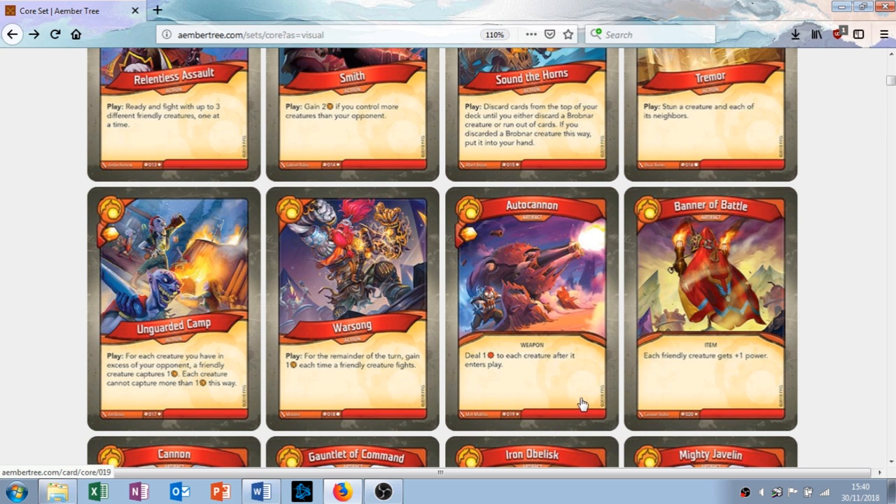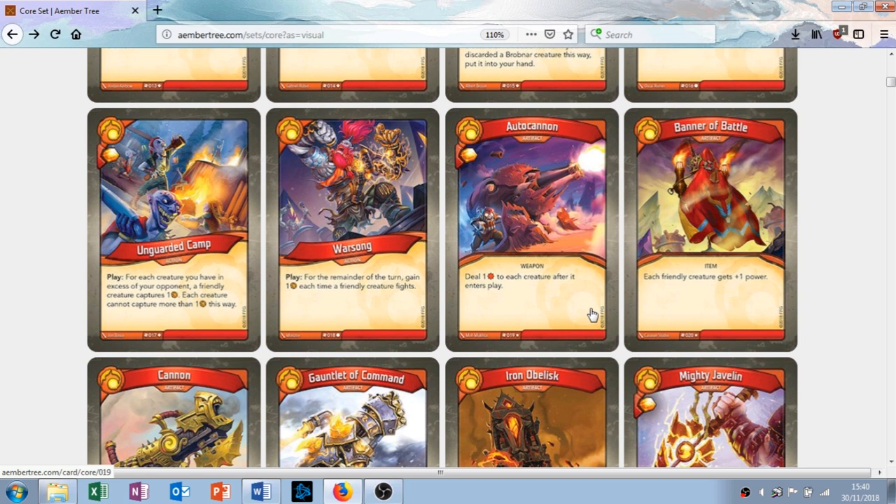Now artifacts. The first one is called Auto Cannon. When you play it you get one amber, and it has the ability: deal one damage to each creature after it enters play. So basically whenever any creature enters play — theirs or yours — it takes one damage. If it's in your deck you can play around it. It scatters damage amongst all of their things and your things, which could lead to big plays later on. Just remember it's a double-sided effect. It could be really good against really weak decks. I like this card, but it's a rare so you're not going to see it in every deck.